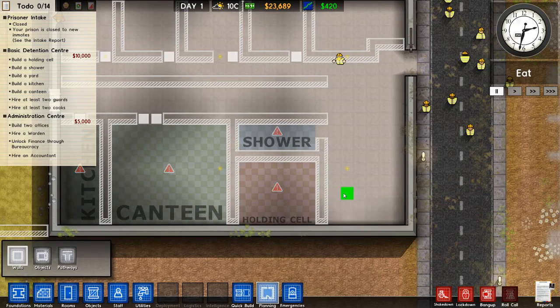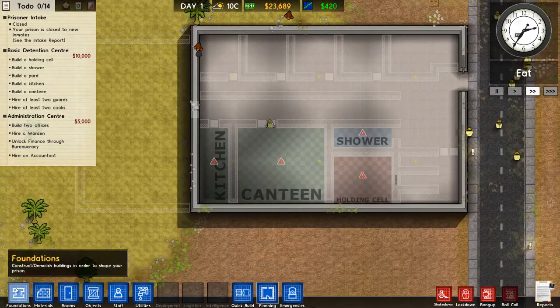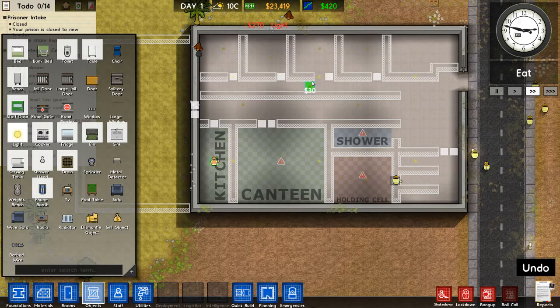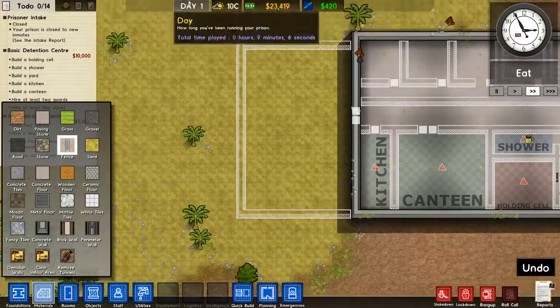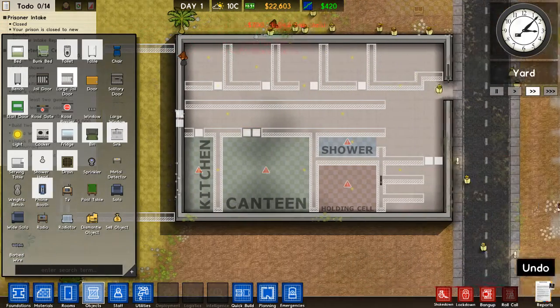Down here we can make solitary confinement — let's make it like three solitary confinements with a double jail door here. This is how our prison is going to look. Let's put lights in the hallway and we will need a fence around here as well.